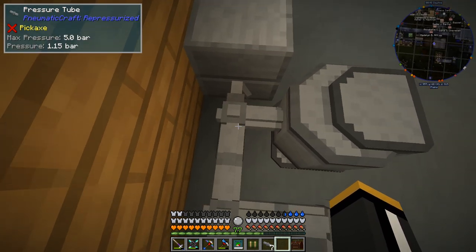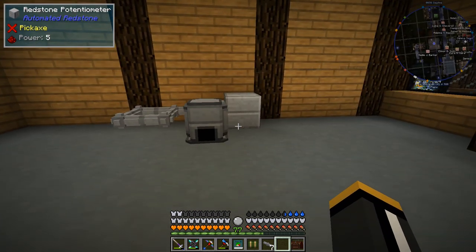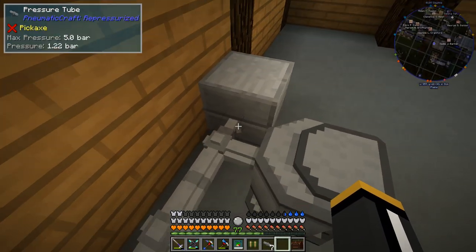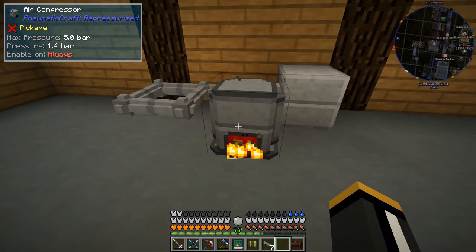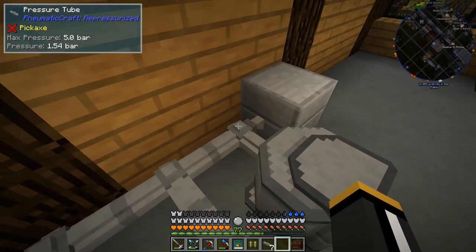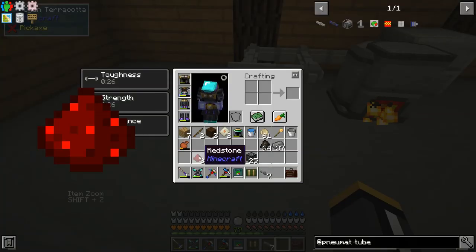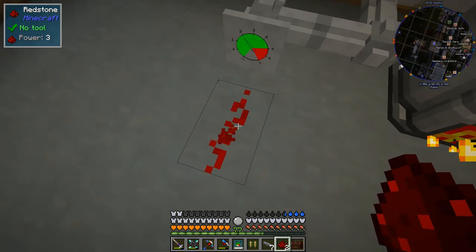Of course that's not ideal because we're going to be wasting air pressure. If our air compressor is running with a bunch of fuel it'll just keep releasing air when it reaches that threshold. What we really want to do is turn the compressor off when our pressure gets to a certain point. So for that we're going to use the pressure gauge tube module, which will output a redstone signal based on how much pressure is in the system. If we put a redstone dust there we can see it is currently outputting a redstone signal of power 3, with a pressure of 1.95 bar.